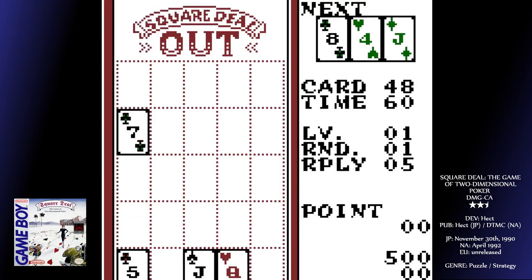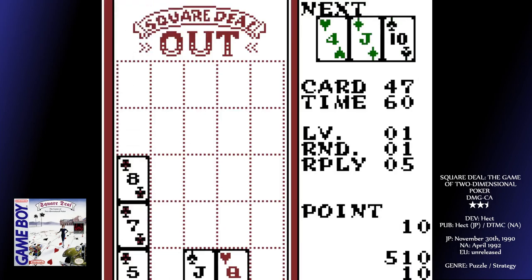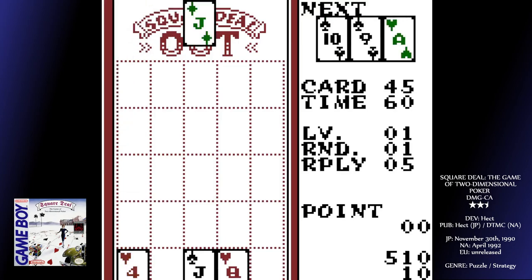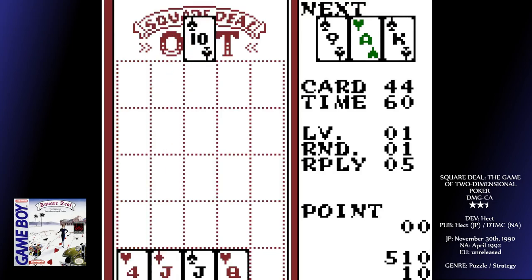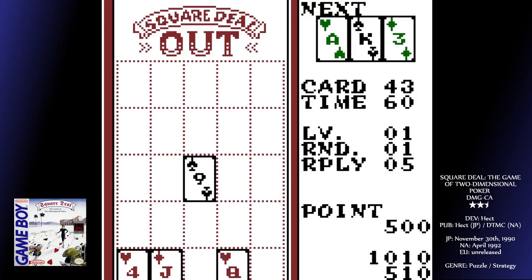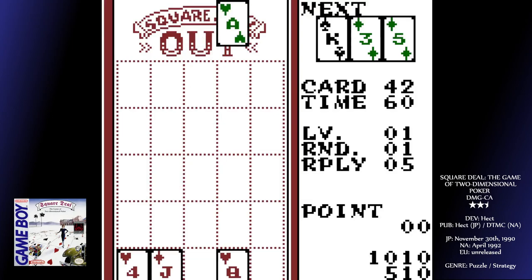The opening music is a really grating rendition of Gymnopédie No. 1 by Erik Satie, and the rest of the soundtrack is a pretty uninspiring assortment of other classical tunes. At the end of each stage, make sure you push A right away, else you're treated to a horrendous wailing noise until you do.